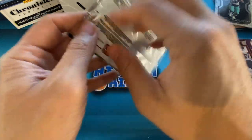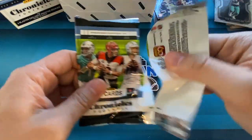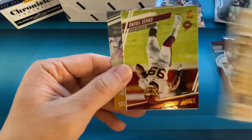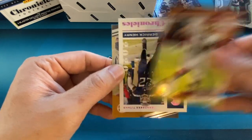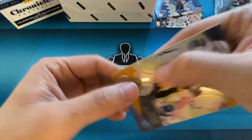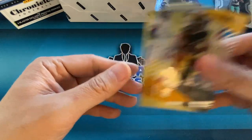LaViska. And the last pack of the blaster: Drew Brees, Chase Young on the Prestige. Our pink is going to be Derrick Henry. Chase Claypool on the Clear Vision. And then last one, Brandon Aiyuk on the Luminance.